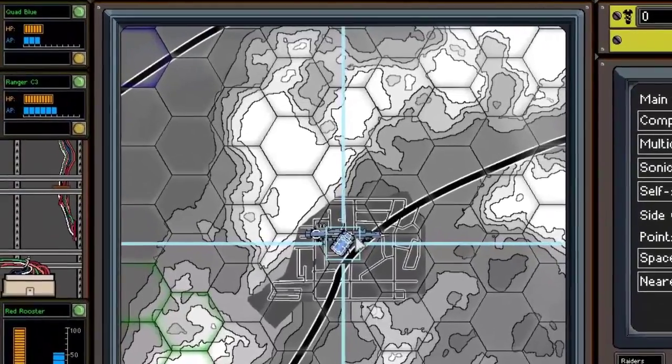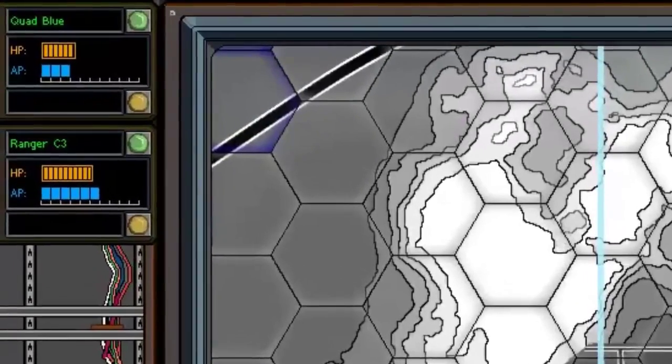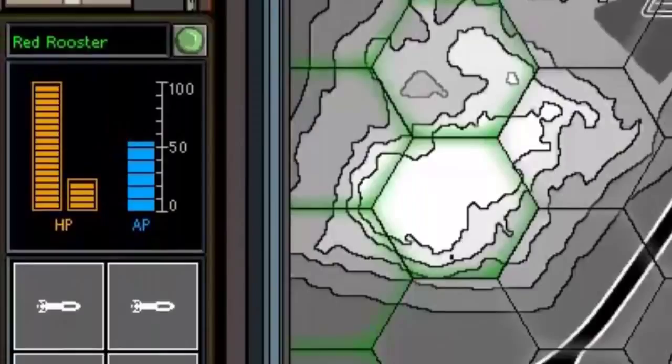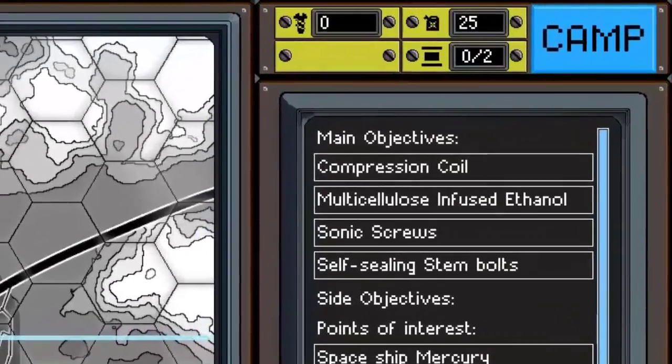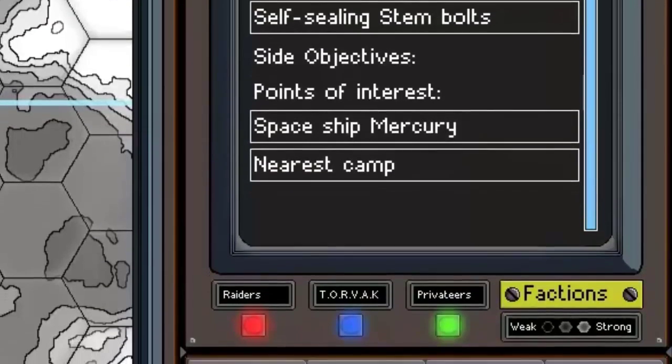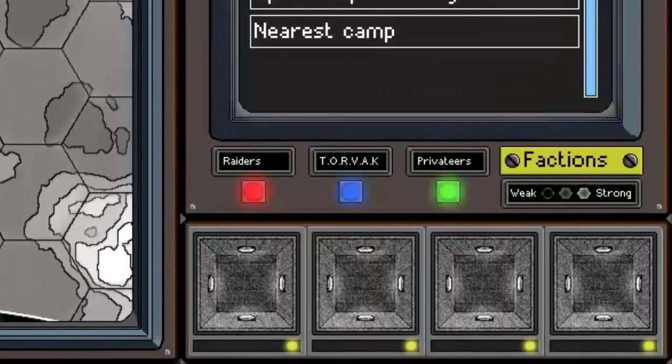Once in the game overworld, you'll see your heads-up display. On the left, it shows the armor and health of your vehicles, as well as the weapons your MCV is equipped with. On the right is a mission objectives panel, beneath which there is an explanation of which colored hexes are associated with each of the three factions and how the three levels of shading correlate to the general difficulty. You'll also see any extra pieces of equipment you are carrying — maximum of four.